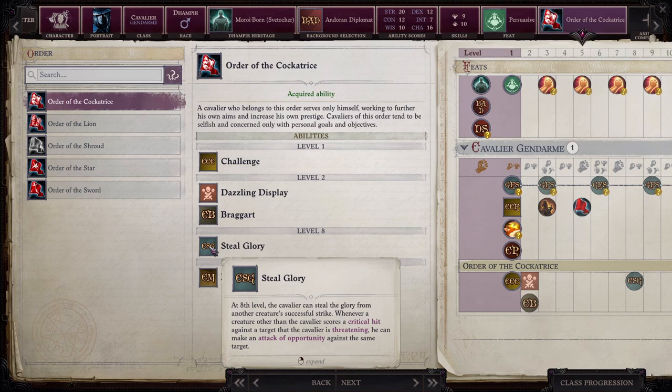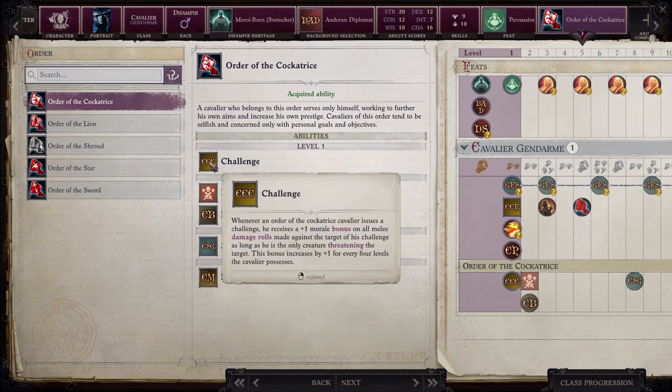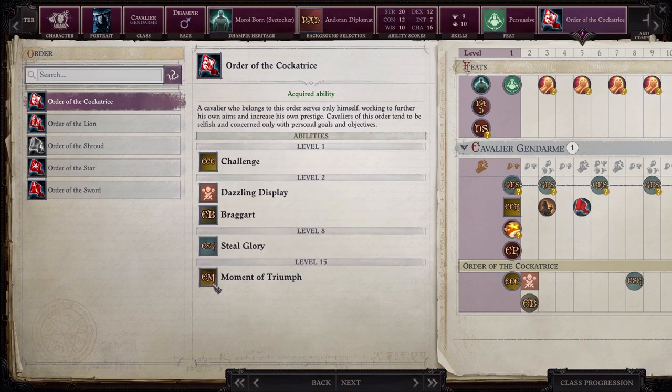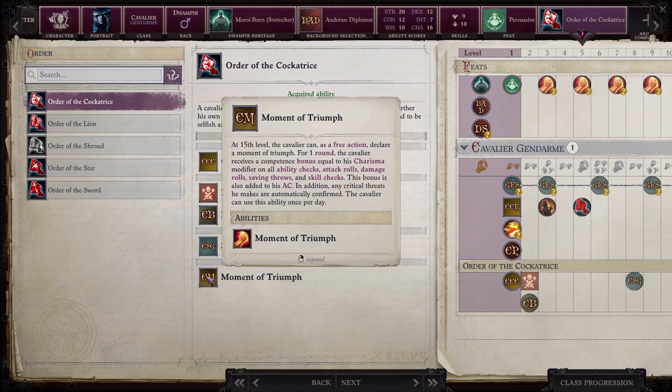Steal Glory at level 8: whenever a creature other than the cavalier scores a critical hit against a target the cavalier is threatening, he can make an attack of opportunity against that same target. I feel like these abilities contradict each other a bit — the challenge requires him to be the only one attacking for the full benefit, but Steal Glory rewards having his whole party attack the same target. At level 15, Moment of Triumph: as a free action the cavalier declares a moment of triumph. For one round, he receives a competence bonus equal to his charisma modifier on all ability checks, attack rolls, damage rolls, saving throws, and skill checks — this bonus is also added to his armor class, and any critical threats are automatically confirmed. This can be used once per day. Super powerful.